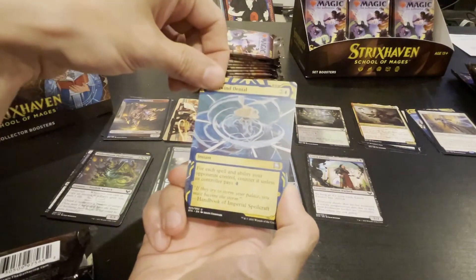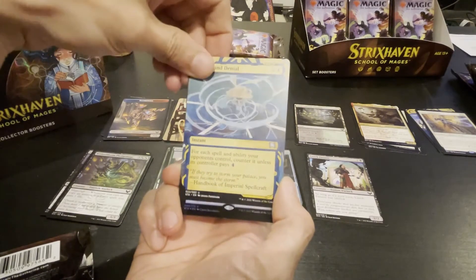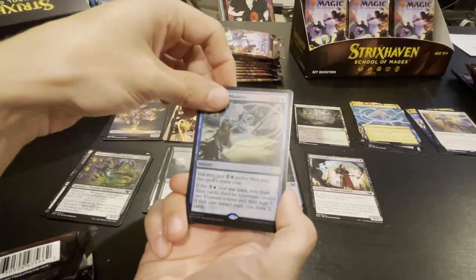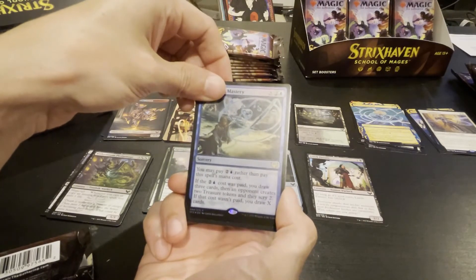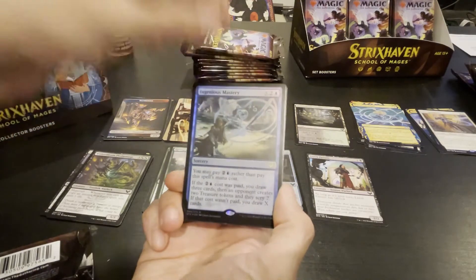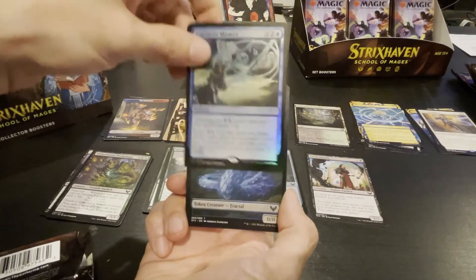Whirlwind of Denial — that's pretty cool looking. Pretty strong counterspell actually, pretty cool compared to a cancel. You may pay two rather than pay its mana cost; if it was paid, draw three cards and an opponent creates two treasure tokens and then scry two. If the cost wasn't paid, you draw X cards. Got it, because it's an X card — you draw three cards.